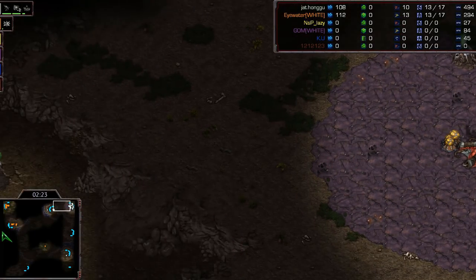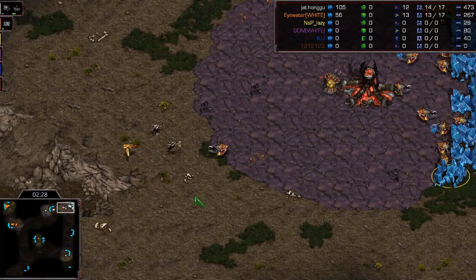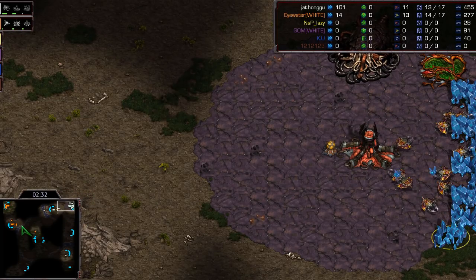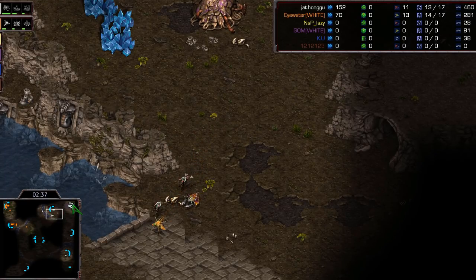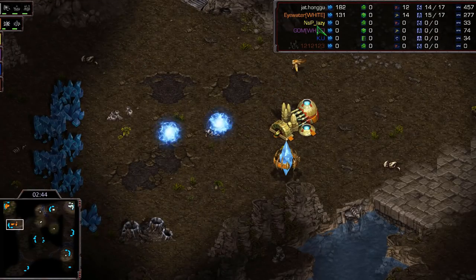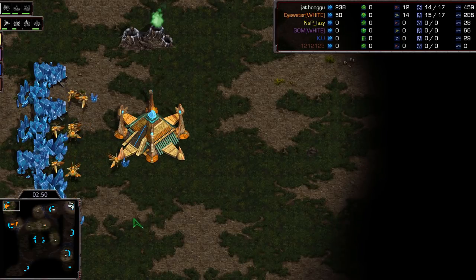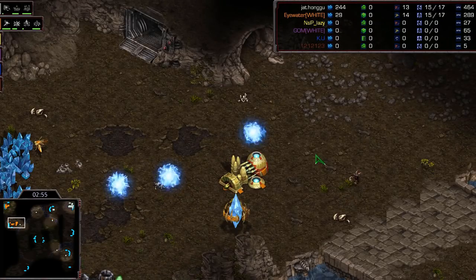He knows. It was definitely a pool-first style of play, so there are definitely lings in production. Looks like just two for now - could be another set in that egg, but not entirely certain. So one cannon should be enough; another cannon is probably overkill, but we don't know how many more lings are coming. Going to pull a couple probes down here just to make sure - if it's more than two or four or six zerglings, you can hold it.